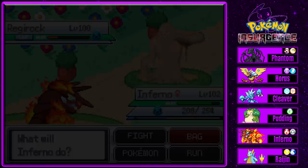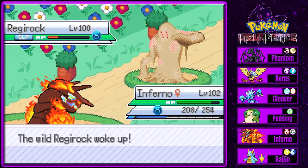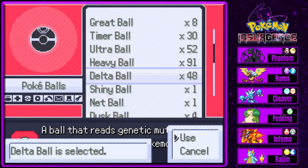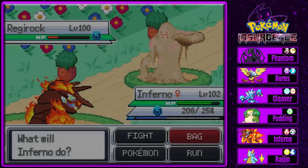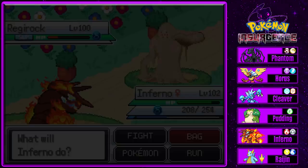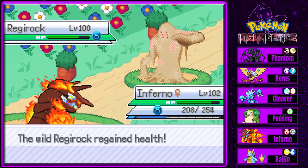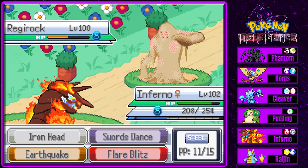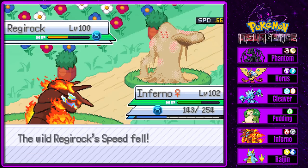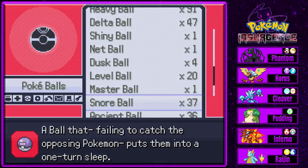Almost caught it with another Snore Ball - I'd have been quite amazed. I don't even know how I'm doing so well with those Snore Balls. It woke up - it's going for Fissure, it's a 50-50. Oh, I didn't mean to do that - that would have been bad. Did not mean to run. Let's go for a Snore Ball again - we put it to sleep, good enough. Delta Ball again. We almost caught it and it goes for Cover - oh it's super effective, critical hit!